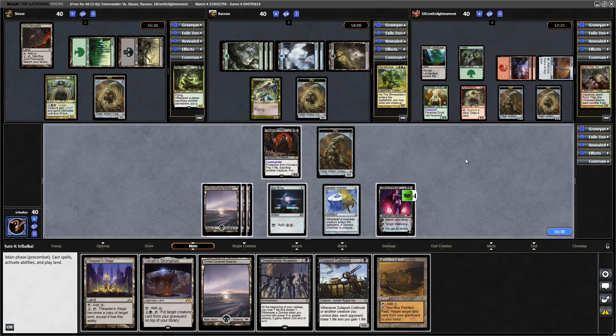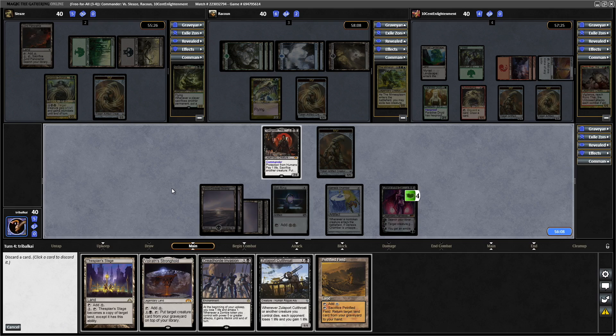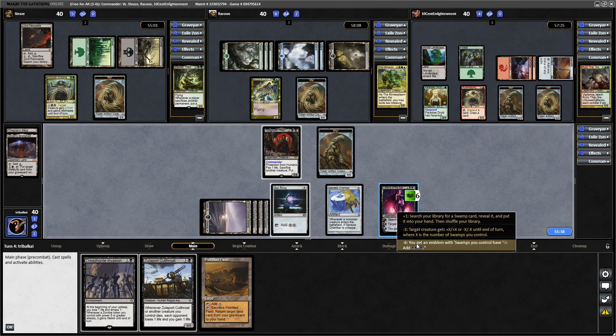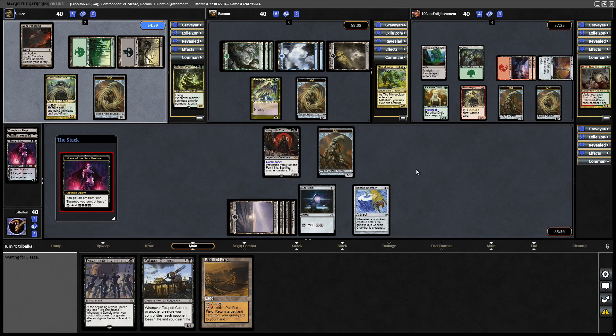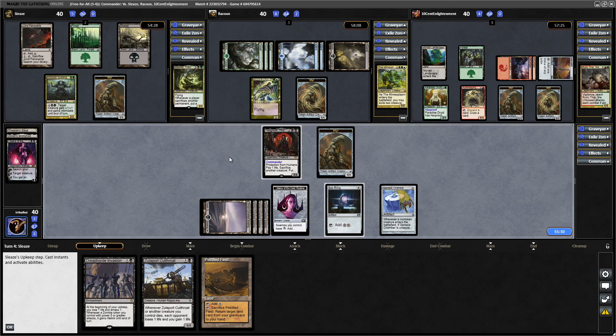They decide to pass through to us. We play Petrified Field — we can make use of that if we want the Thespian Stage or the Volrath Stronghold. There's not going to be any direct damage, so let's discard a card. Actually, I'd rather have the Myr to block. We'll Proliferate on Liliana, discard the Volrath Stronghold, and then while we've got the chance, get the Liliana emblem. Now all of our Swamps tap for 4 mana — so that's 4, 8, 12, 16 mana on our 4 basic Swamps.